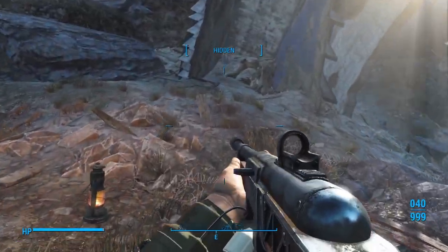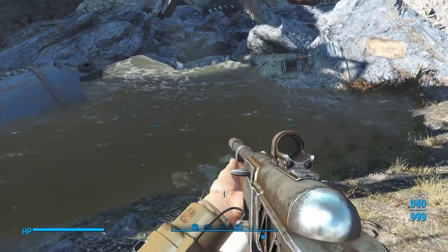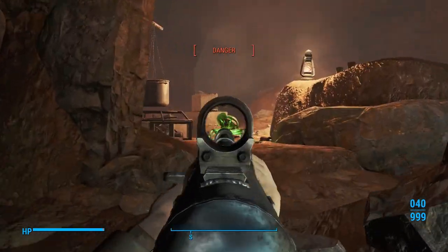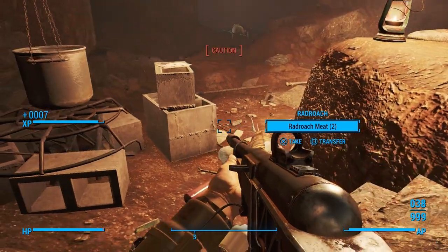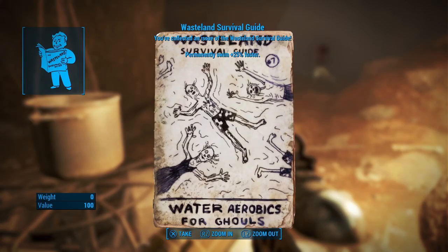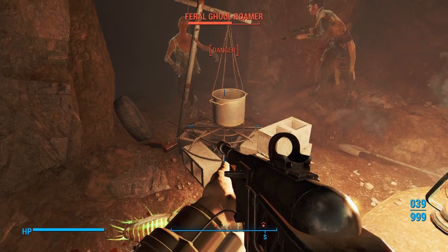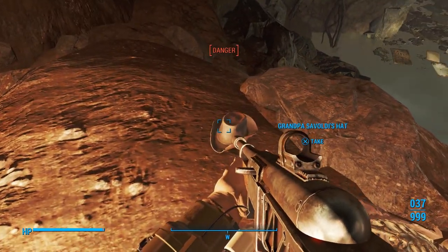Just making sure there's nothing else. Go over here, loot the deathclaw, and then we're gonna go inside the sinkhole — we gotta get Grandpa Civaldi's Minutemen hat. Already in danger — doesn't matter, they're radroaches, not a problem. We're gonna pick up a Wasteland Survival Guide — this will make us swim 25% faster, so not a bad pickup. Usually these guys don't come down here, but I guess they did today. There's one more up there — let's pick up Grandpa Civaldi's hat.